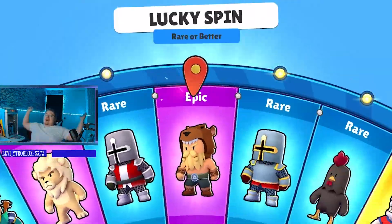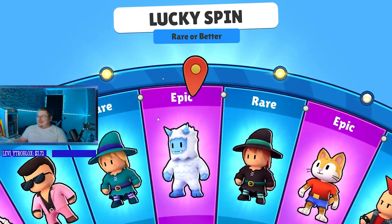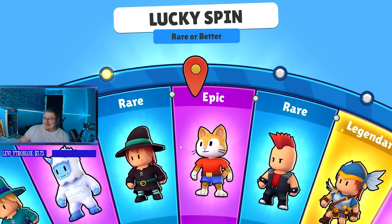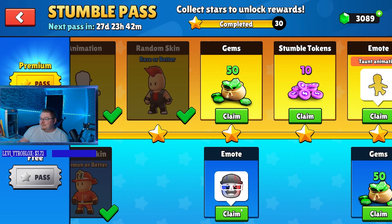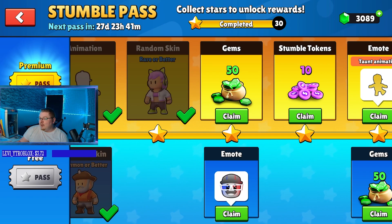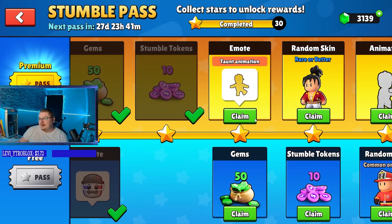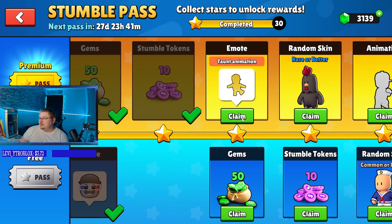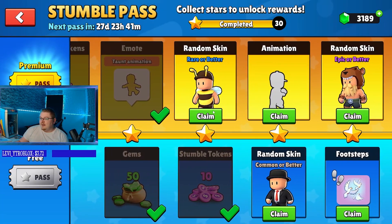Alright, we're definitely getting a rare right? It's a rare or better, so at least we're getting a rare — that's why they'd call it that. We got an epic little cat, but we already had that one. Oh, we got the 3D emote right there — that's super cool, I like that, might have to equip that. Another taunt animation with a little dance. We got some gems and more tokens.